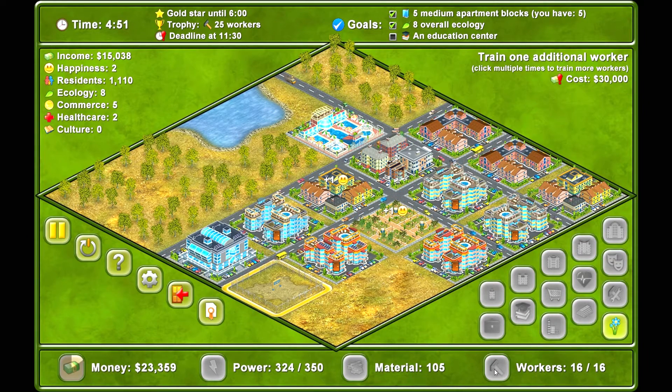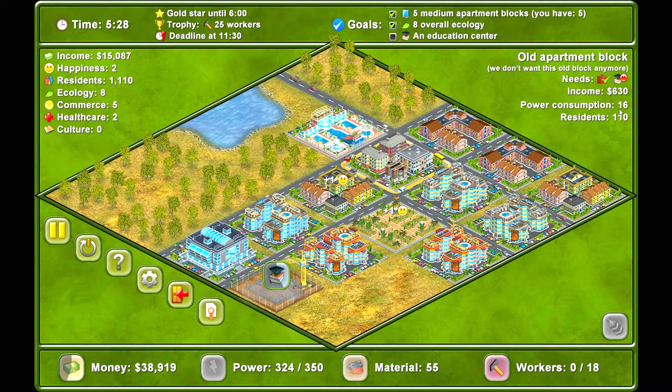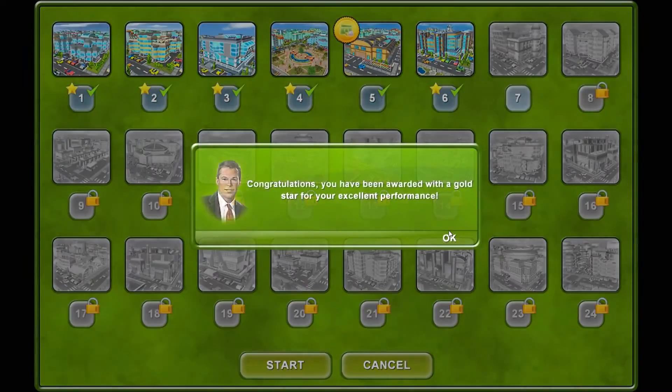We need more materials and power. We need two more workers and materials. I don't think we're going to get the trophy. We can build the school now — that'll improve happiness for all these buildings, which improves income once it's done and finishes my goals. It won't have the trophy though. Good job — so you have to get the workers up before completing it to get the trophy. Now I know. We got a gold star, but not the trophy.